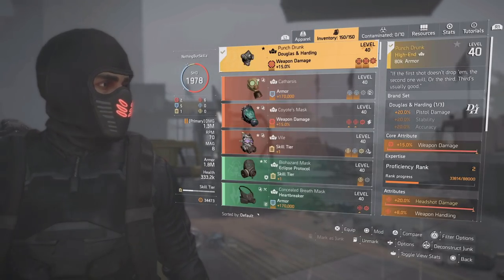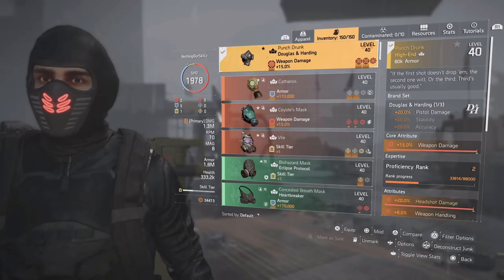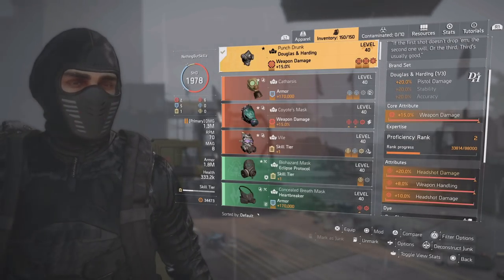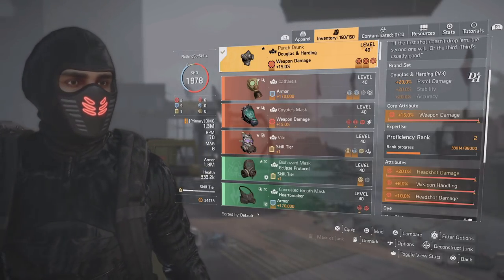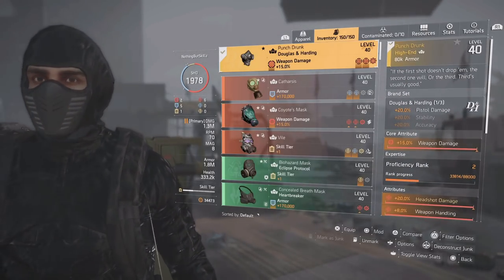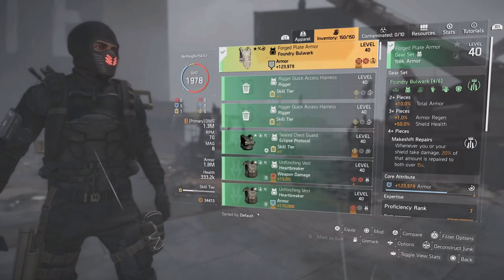For the first gear piece we're running the Punch Drunk mask. We have 1.8 million armor on this build. The mask gives 20% pistol damage, 15% weapon damage, 20% headshot damage, 8% weapon handling — great for the Desert Eagle — and a 10% headshot damage mod.